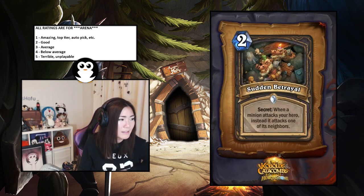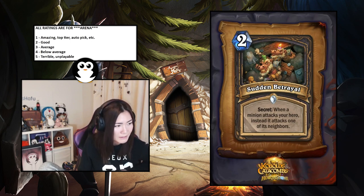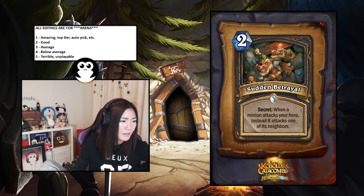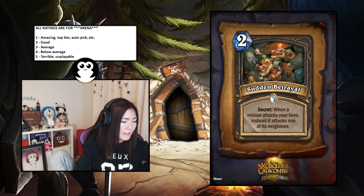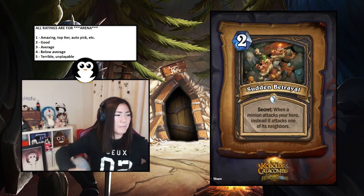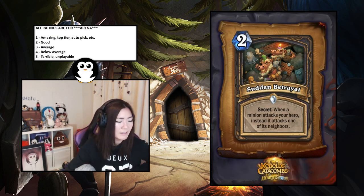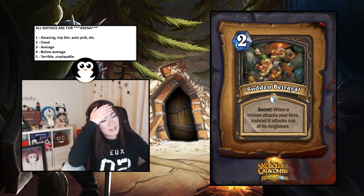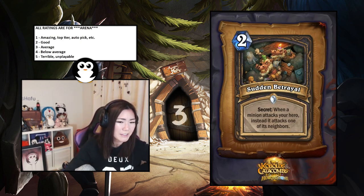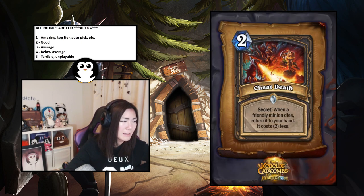Sudden Betrayal — Rogue secret, when a minion attacks your hero it attacks one of its neighbors instead. Won't proc if it's the only minion on the board. It's pretty meh — there are only three Rogue secrets now, so it'll be easier to play around. I'd say it's average — a three.